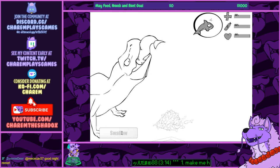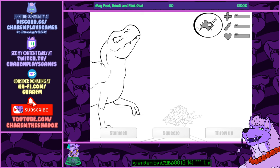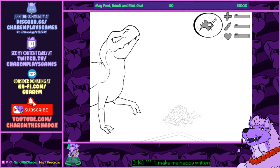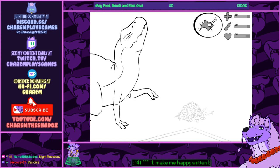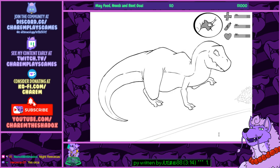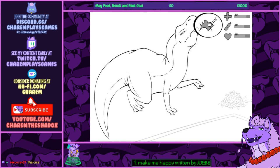Nice. Back in it to win it. We can also squeeze, which is nice. Mid-swallow squeezing. It does drain health though, as you might imagine. You can also stomach, of course. Very good. Throw up also just reverses the animation more or less. Nothing too fancy there.